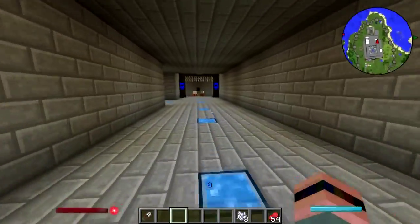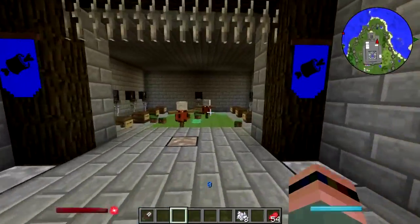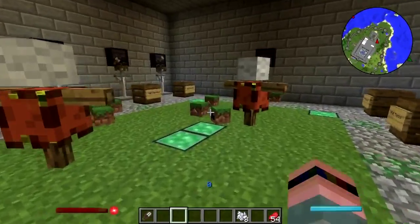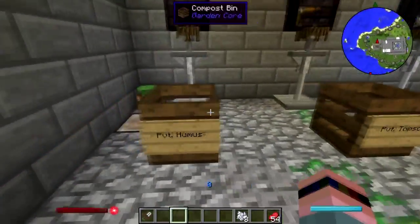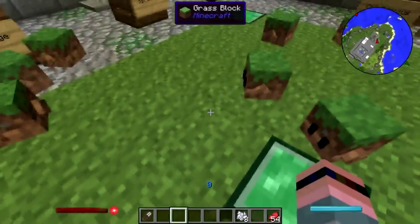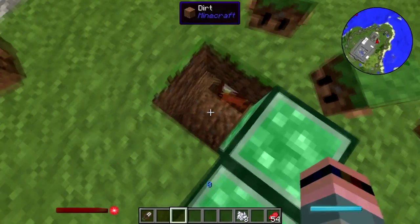Down here we have the dirt army barracks. Blocklings are a thing in this pack, so I recruited a whole bunch of blocklings to be the dirt army — Private Humus, Captain Fair. They all sleep in compost bins, they have their training dummies. There's actually a training dummy buried down here somewhere — there it is — because I couldn't make it go away.